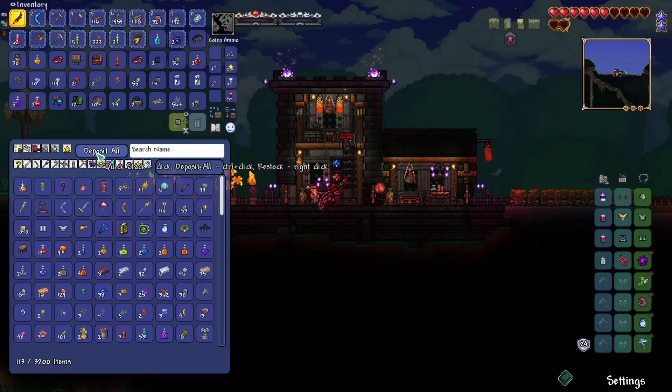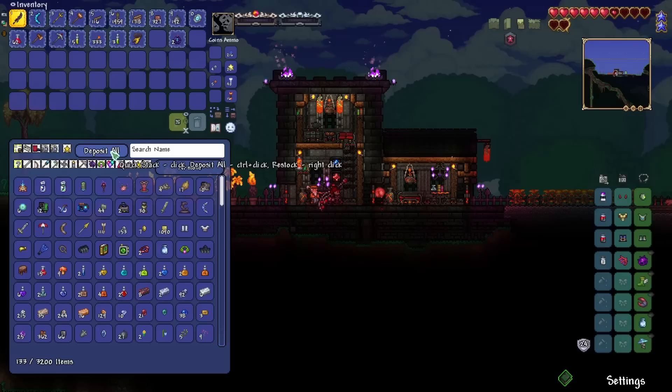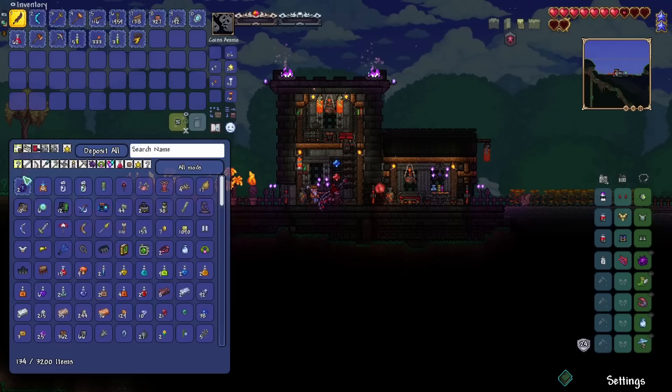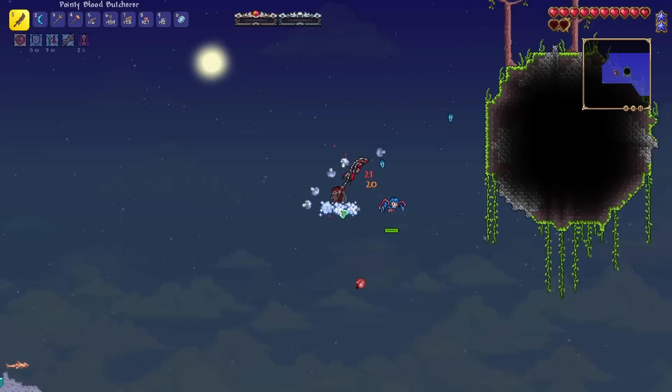Let's put all this away. Does anyone know how to change this deposit all button? Right now when I click it, it just quick stacks, but I have to control-click to deposit all. I prefer to just click and deposit all. I looked for it in the menu but couldn't really find it.